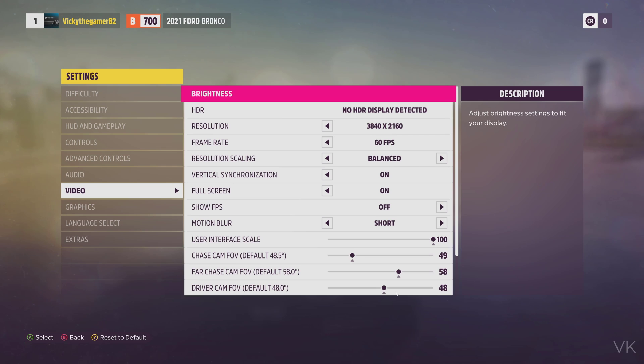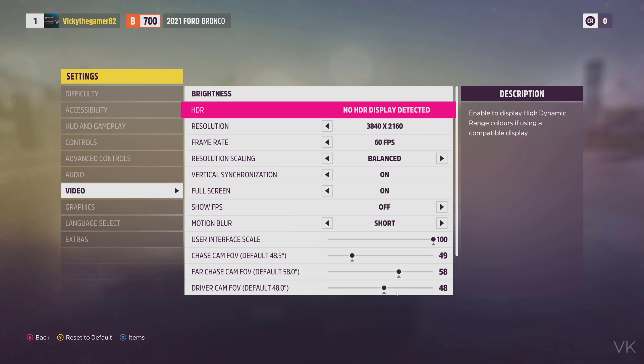Hello friends. In this video, I'm just going to explain how to enable HDR for Forza Horizon 5 on PC. For example, if you are seeing this message on settings — 'no HDR display detected' — and you are using an HDR supported monitor, you can easily enable it.